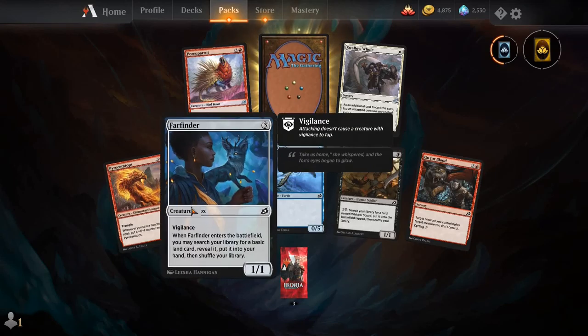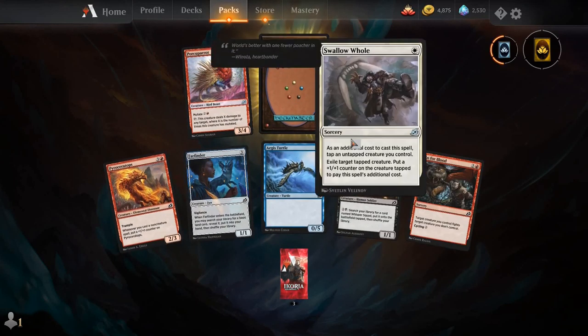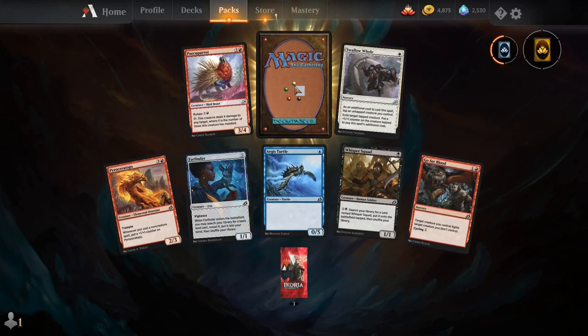For three mana, Whisper Squad, Whisper Squad, Go for Blood, Swallow Hole, Porky Parrot, and our rare is Winota, the Joiner of Forces.